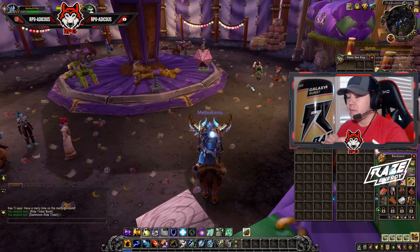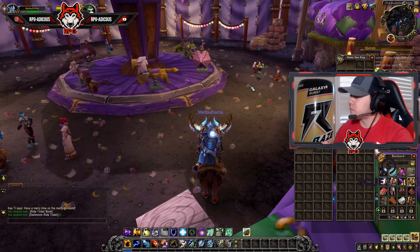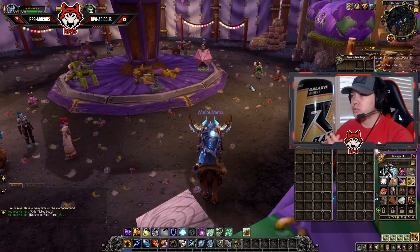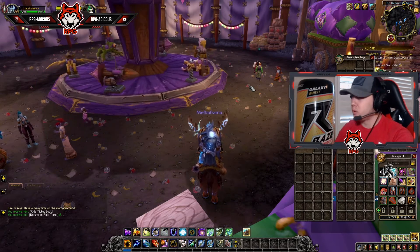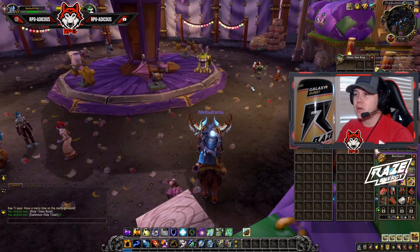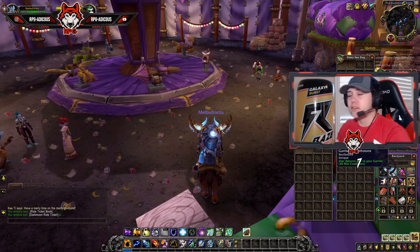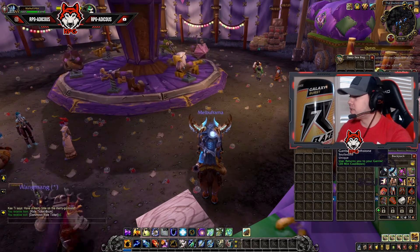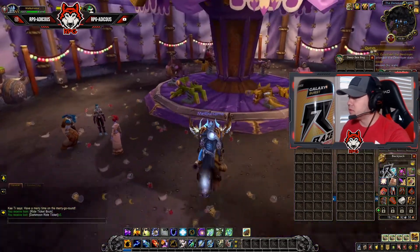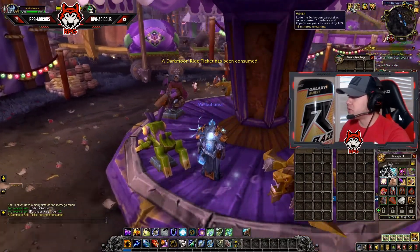The best way to do this is to go to Chromie Time and pick the Warlords of Draenor expansion. Warlords of Draenor is the easiest and quickest one to level from 10 to 40. Once you hit level 10 — or make an allied race character — start Chromie Time, do the intro to Warlords of Draenor, get your garrison, and get your Garrison Hearthstone. Once you have that Garrison Hearthstone, this becomes a piece of cake.